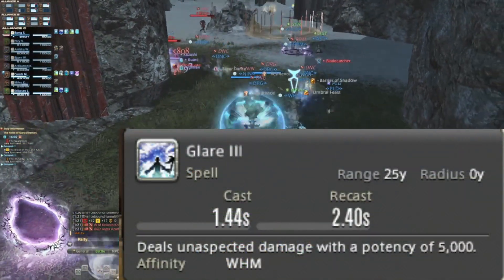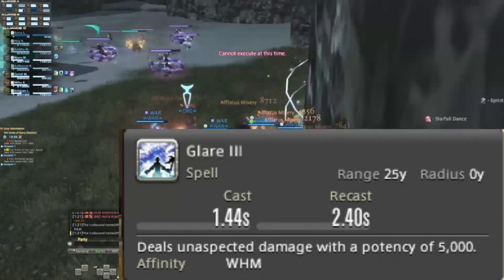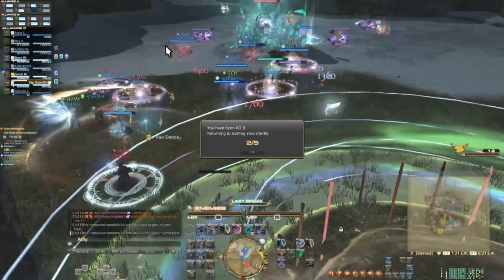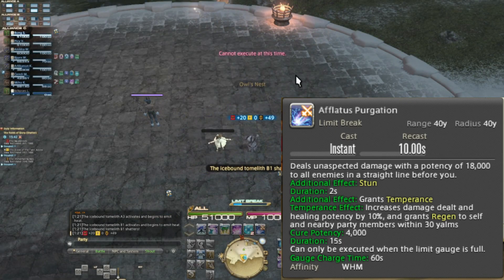Glare III: a recast timer of 1.44 seconds, a range of 25 yalms, dealing 5k damage per cast. Nothing really to say about this spell — you're casting this when you've got nothing else left.